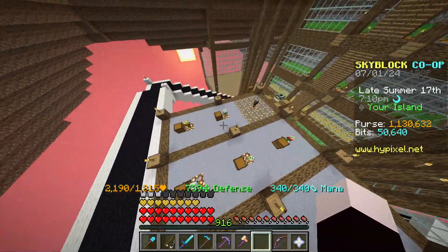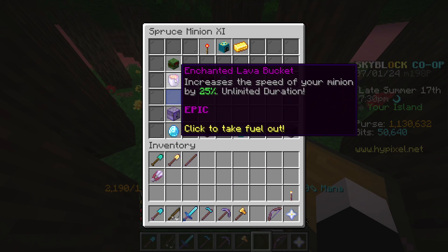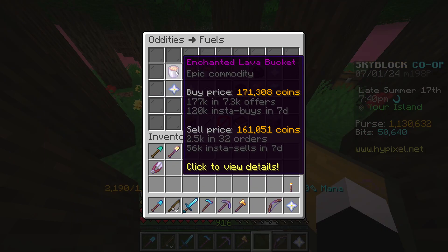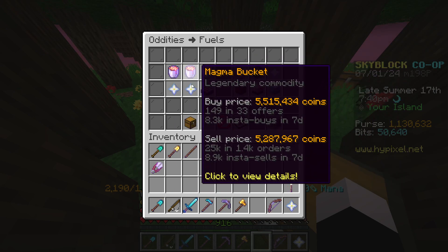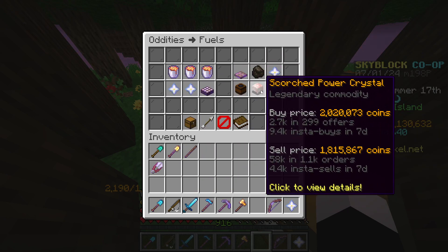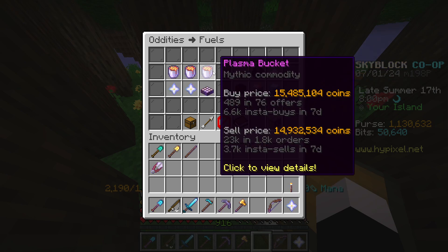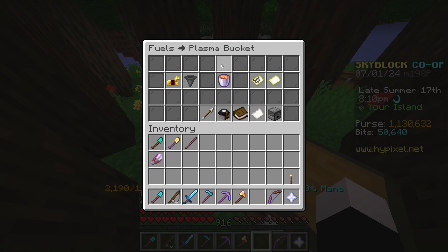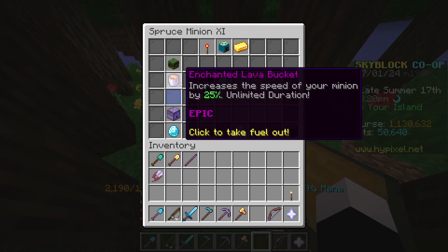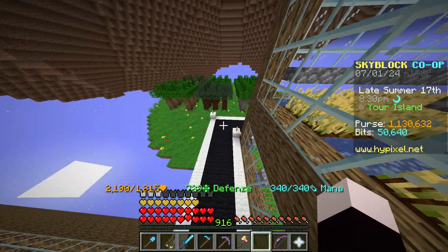I also have the enchanted lava bucket, which increases productivity by 25% and is a permanent upgrade. If we look at the fuel options, some upgrades are temporary and only last a certain amount of time, while others like the lava bucket last forever. I recommend putting some kind of fuel in your minions to increase their productivity — one option gives 35% and another gives 30%.